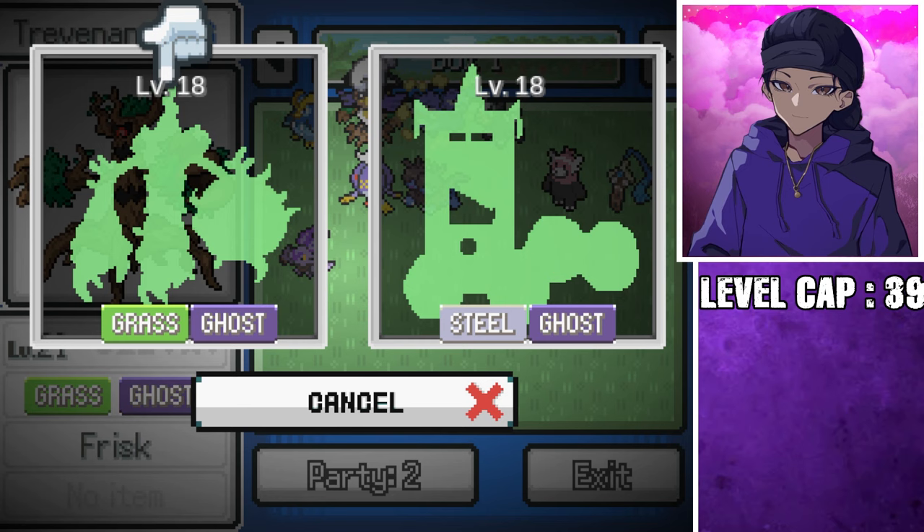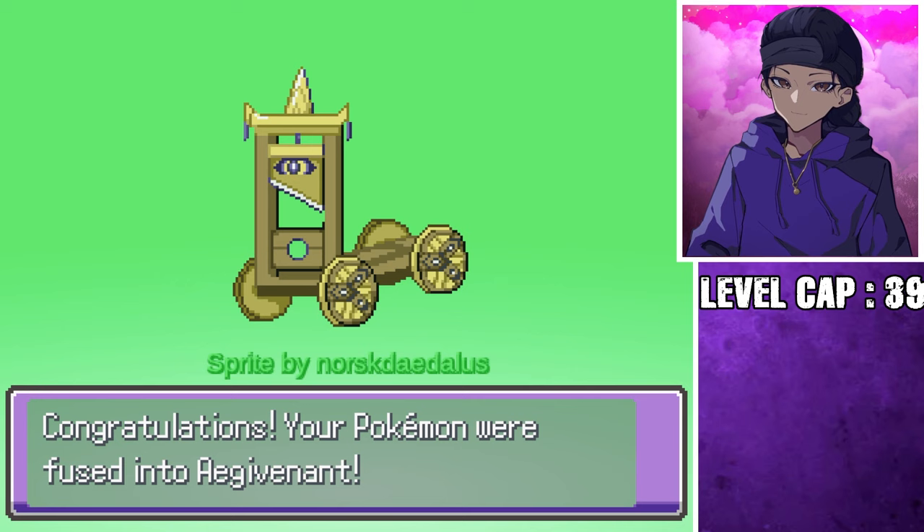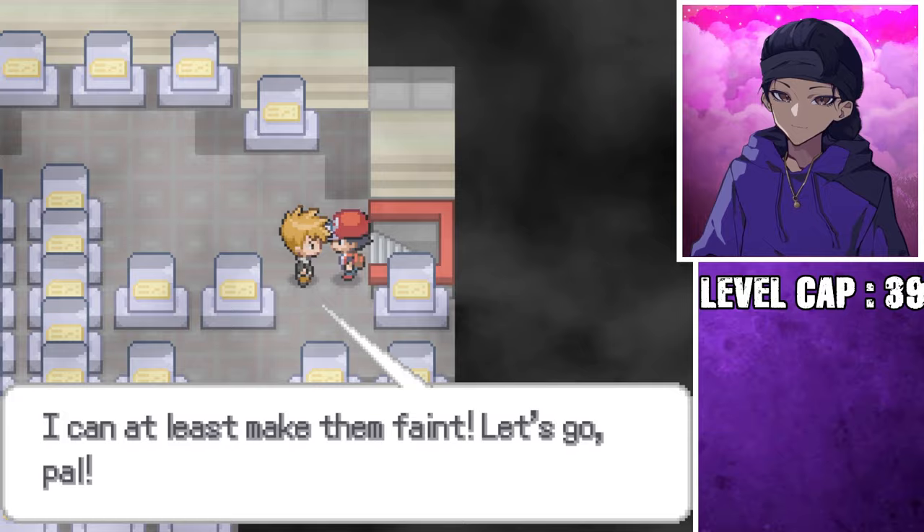Wait, what is this? Am I seeing this correctly? They fused to make a freaking guillotine? Yeah, I think we'll leave fusing there for now. Heading into the tower, we face off against our father, but Metagigas just sweeps through his whole team at this point. And then we begin the plot to get the Silph Scope.